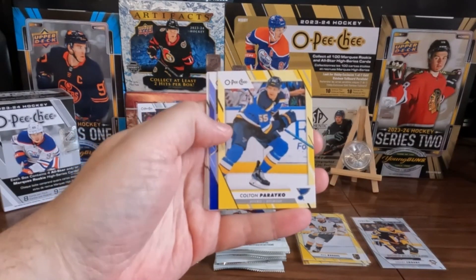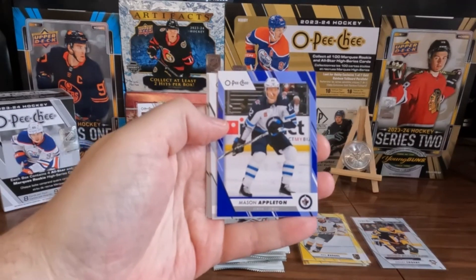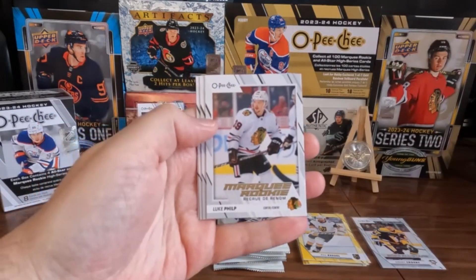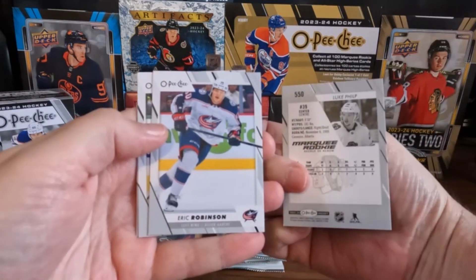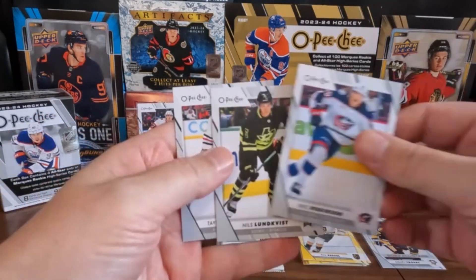We got Colton Parenko on the yellow. We got Mason Appleton on the blue. And we got Luke Phillip on the Marquee Rookie. I saw Chicago there and my heart jumped a bit. Base.